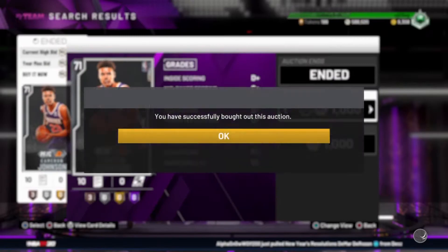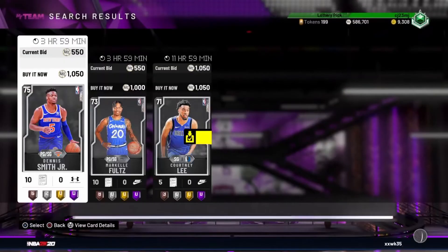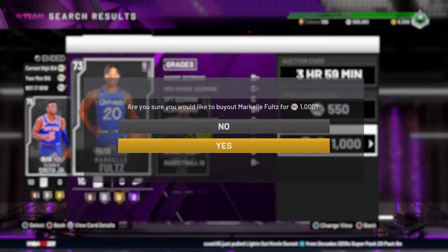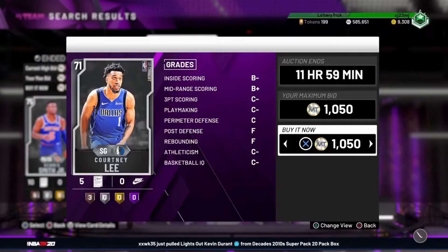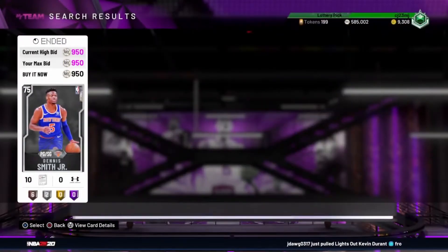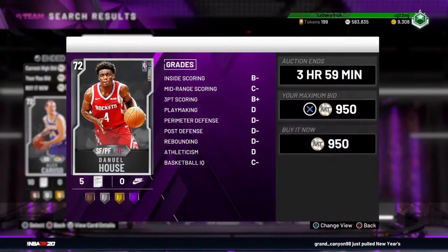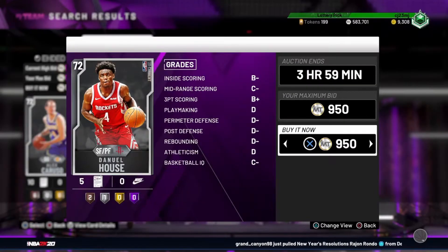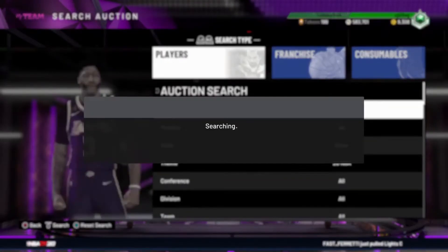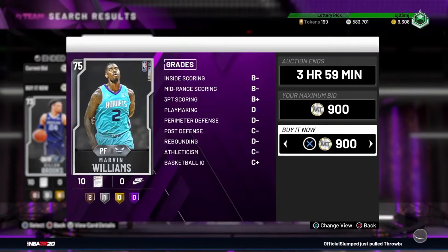Let's look at footage from a 10-minute sniping session I had last night. Right here we got a Cameron Johnson and a Nicholas Claxton for a thousand MT — those usually both sell for around 1300 at minimum, so that's about 100 to 200 MT profit. Picking up a Dennis Smith Jr., missing out on a Markelle Fultz which goes for a few thousand MT unfortunately. Here's another Dennis Smith Jr. — also sells for around 1300 to 1400 MT. Alex Caruso is a pretty big pickup, selling for around 1500 MT on a good day.